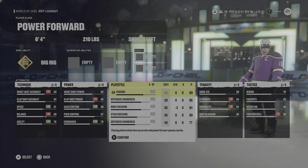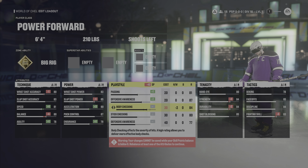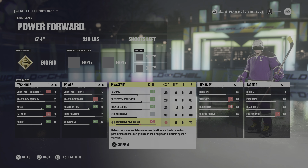For play style, as a power forward you're not going to be the greatest passer on the ice, but I put passing up to 81, offensive awareness up to 87, body checking up to 85, stick checking kept at 80, and defensive awareness down to 75.